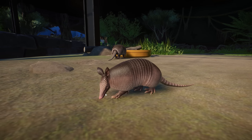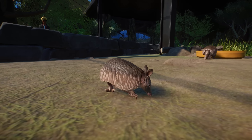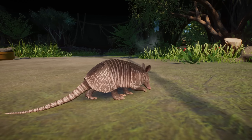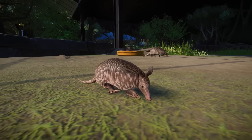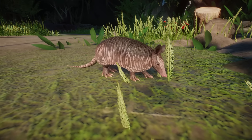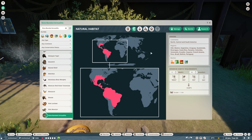Frontier did an incredible job with these Armadillos. This is the baby Armadillo — it looks so adorable, it's so tiny. You can still see some hairs coming out of its chin and belly, but it's definitely a lot tinier and smaller than the adults. Really beautiful animals — I really do like it that they are included in this Grasslands Pack as well.